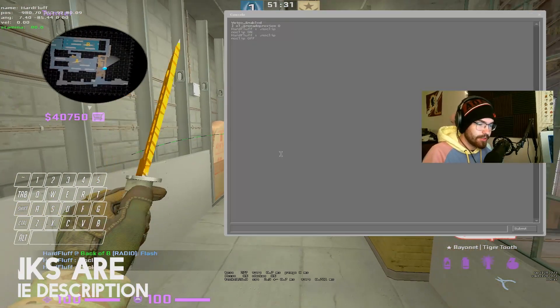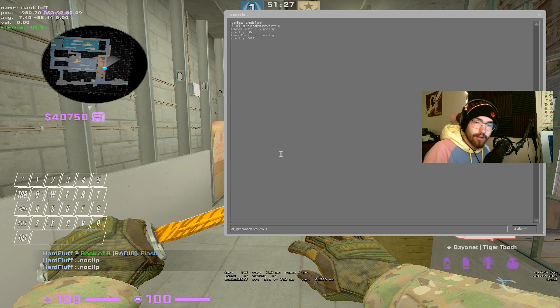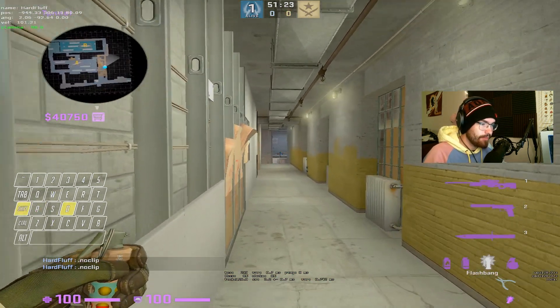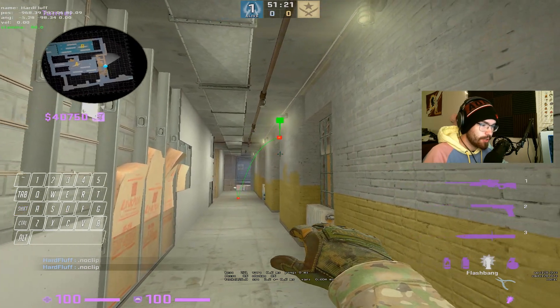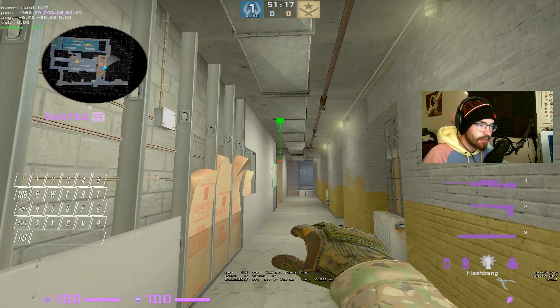But what this new thing does: it is cl_grenade_preview 1. All this will be in the description. So you type that in, and now if I pull a nade, it's going to show me where it's going to land. This is very helpful for smokes and stuff.